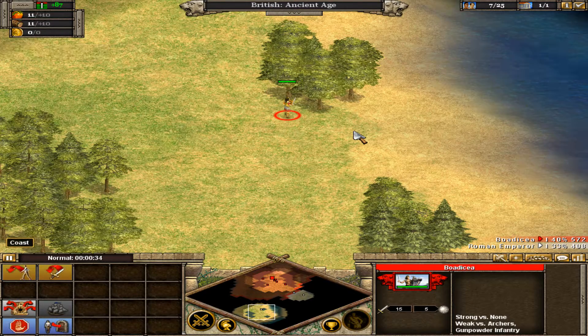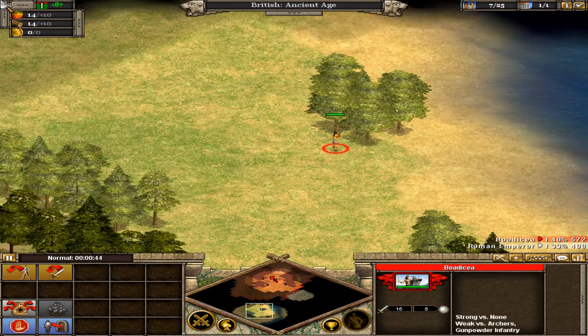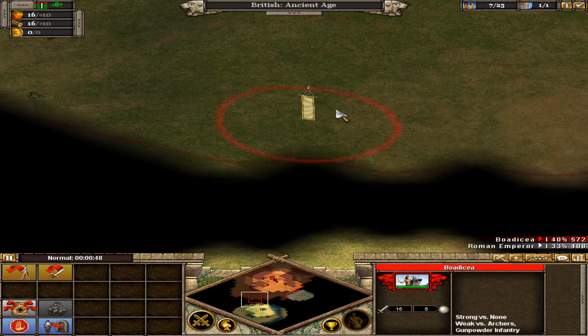We know our next destination is above us, but out of our current view. We want to move our view up a little to see that area of the map. You can change your view on the map by moving your mouse to the edge of the screen. Now we can see our next destination on the other side of some unexplored territory. Unexplored territory is represented by dark areas on the map. Moving units through the dark area explores the map.